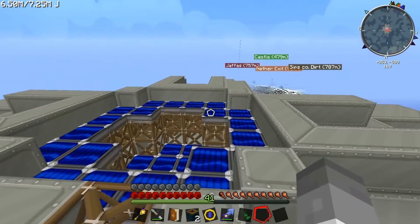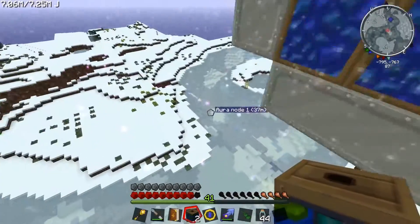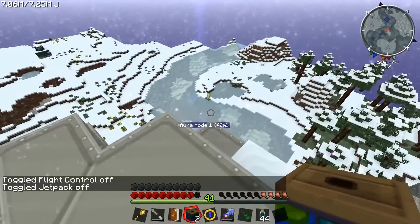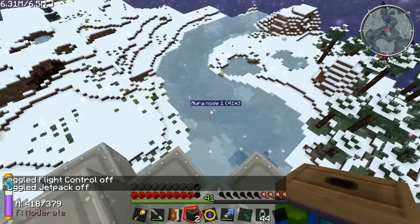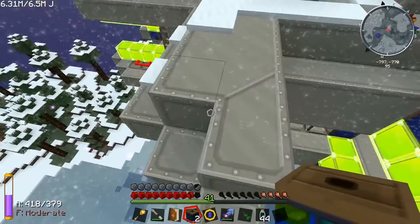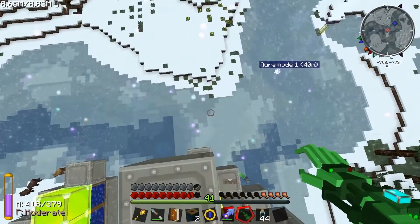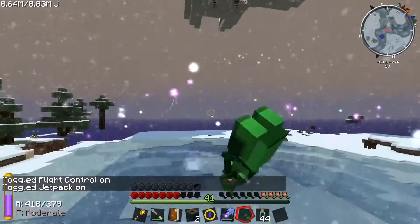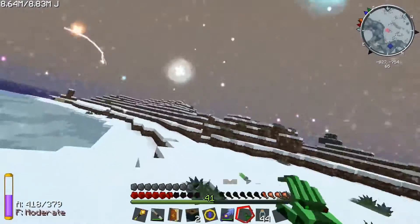We've got so far to go - it's not even on our HUD yet, that's how far it is. I'm pretty much at the aura node and there's some crazy stuff happening down there. Let me put my goggles on and have a look. There are wisps - should there be this many? Jesus Christ, this is insane! Oh my god, are these all wisps? Oh Jesus, oh god, I'm gonna die! Why is there so many? Holy crap!